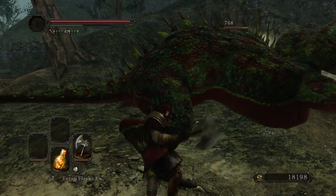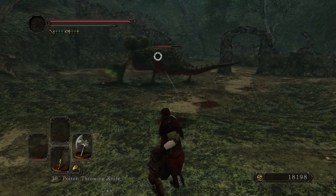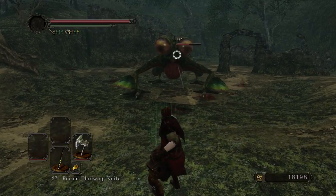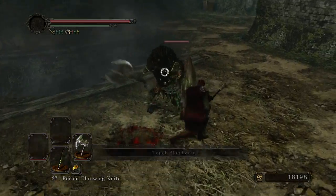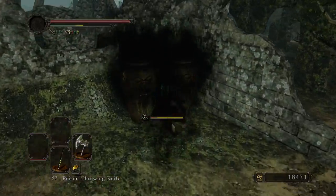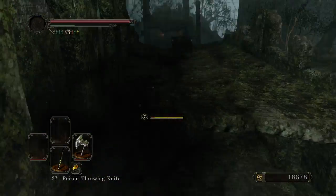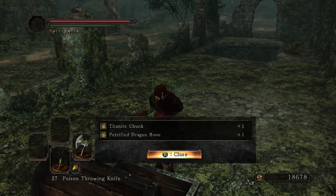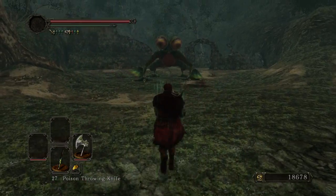This really large Basilisk here you can take out in a pair of ways. You can risk melee combat, trying to kite around and just fight it from behind, or you can do the smart thing and spend four quick poison throwing knives and just head on through the level. It'll take three cycles of poison throwing knives to kill it, but as long as you're diligent about coming back, especially interspersing that with a little bit of clearing through the level for treasure, the really large Basilisk won't give you any problems.